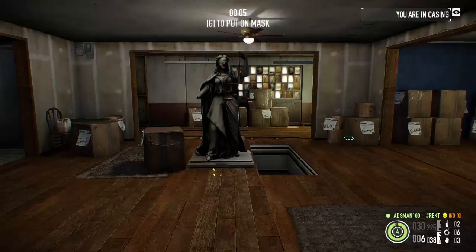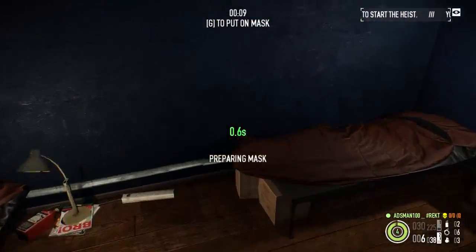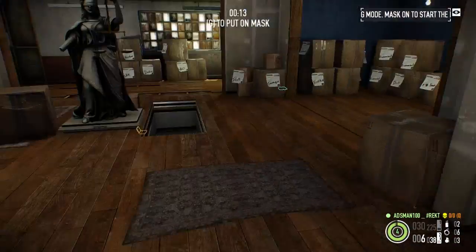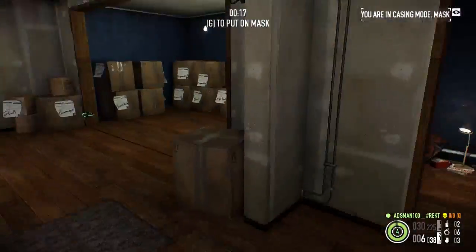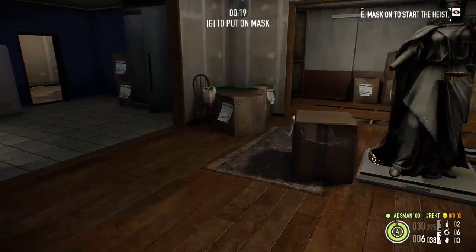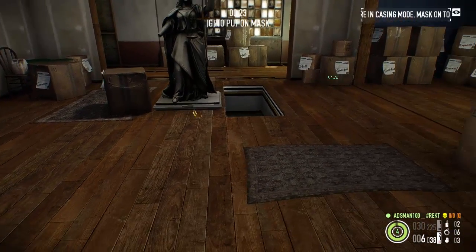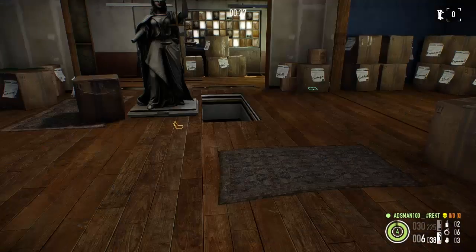So as you see here, if I press G to put my mask on, instead of that ring I was telling you about a second ago, you get these numbers instead. These numbers basically replace the ring, and as you see, they'll start counting down — in this case, it counts down from two seconds, because it takes two seconds to put on your mask. And once it gets to zero, you complete the action. As you see there, I complete the action and put my mask on.